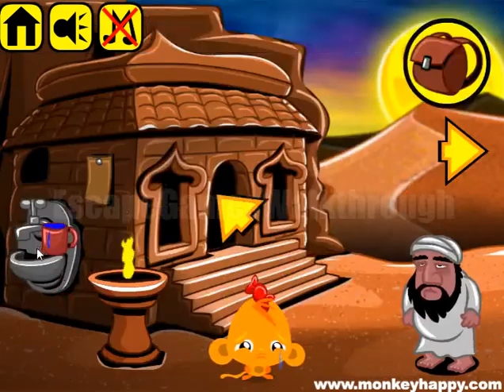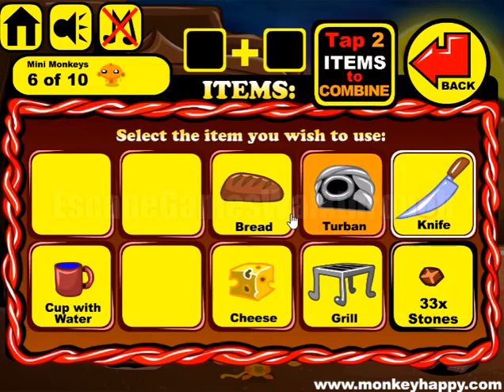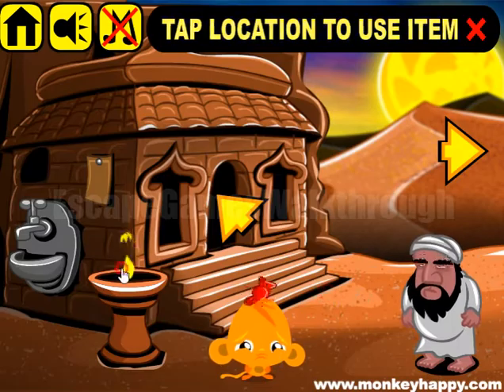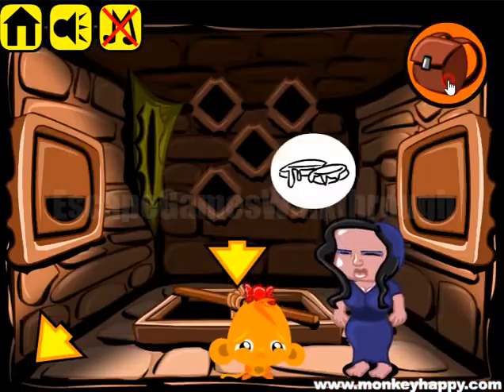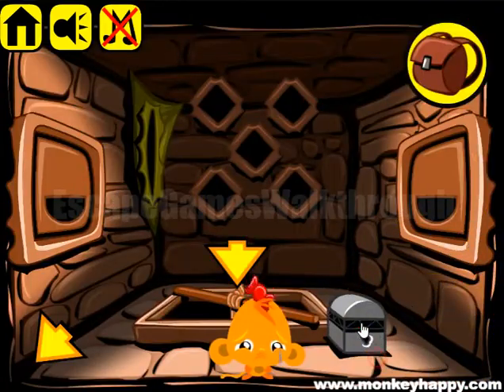Now let's open the water and fill the mug with water. Next we have a bread - let's cut the bread into slices, then cut cheese into slices, combine bread with cheese, and use the grill to melt the cheese on the fire.